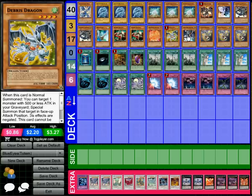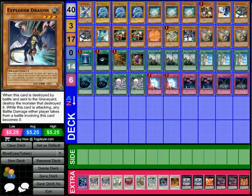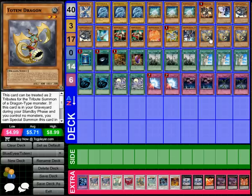Then we've got one Explorer Dragon as a nasty little surprise for the opponent. The main backbone of the deck for tributing out my monsters is the three Totem Dragon. It counts as two tributes for the summon of a dragon-type monster. If it's in the graveyard during the standby phase and I don't have any monsters, it can resurrect itself in attack position. However, if summoned by this effect and I have any non-dragon type monsters in the graveyard, it leaves the field — so that's why everything in this deck is all dragon.